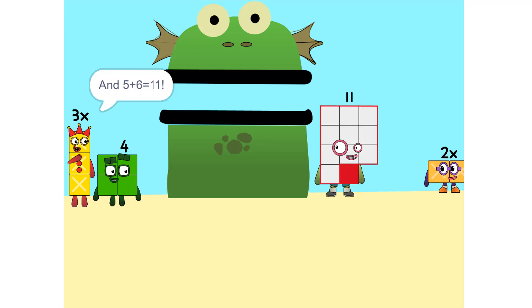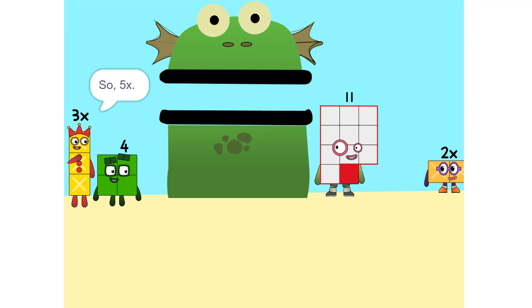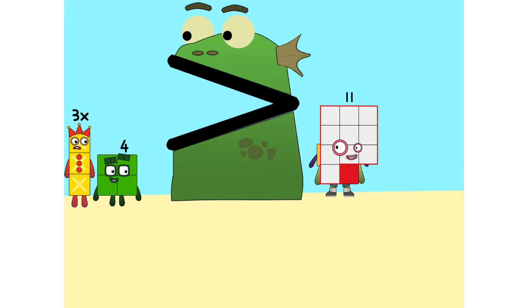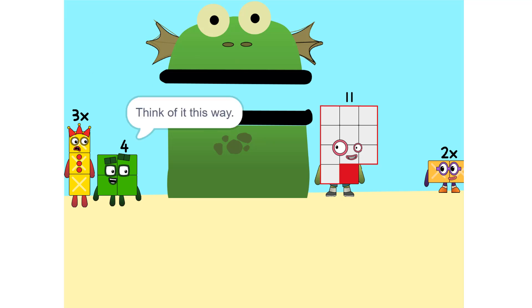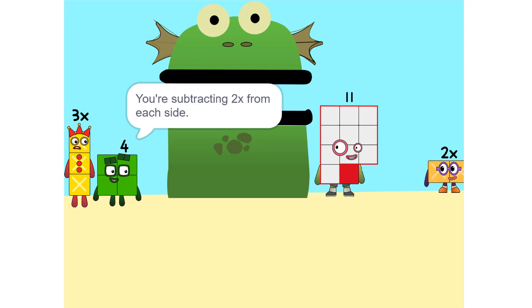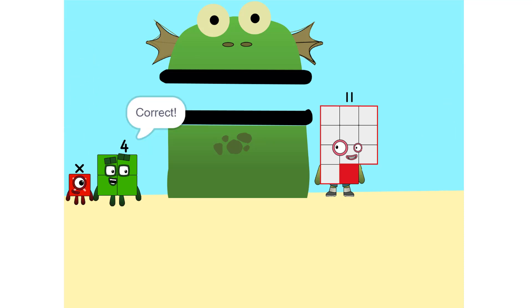And 5 — is it 11? Yeah. Now we have to move things around. We have to move this 2x to the side. So 5x. Whenever you switch sides, you have to switch the sign. So if it's positive, it becomes negative and vice versa. Why? Think of it this way — you're subtracting 2x from each side. So you'd just be 1x, or x. Correct.